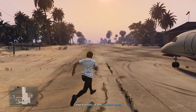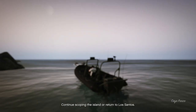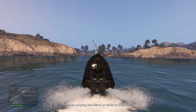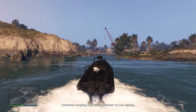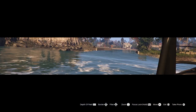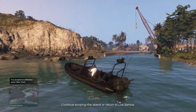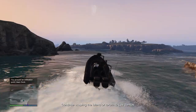Head back to your dinghy and mark this area on your map — this will actually be our main entry point when we start the Cayo Perico heist. We're not technically going to be using it as the entry point, but you definitely want to take a picture of it to be on that side of the island, as it will be the most efficient. Take a picture of the main dock and send it to Pavel.